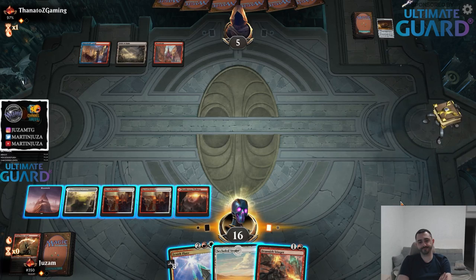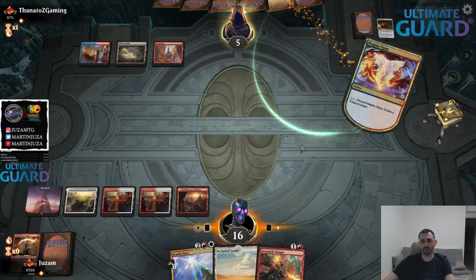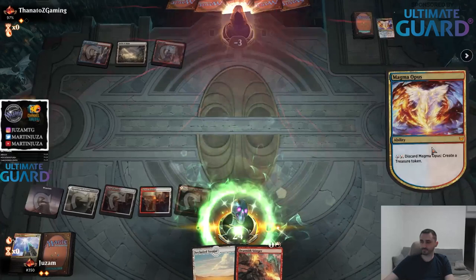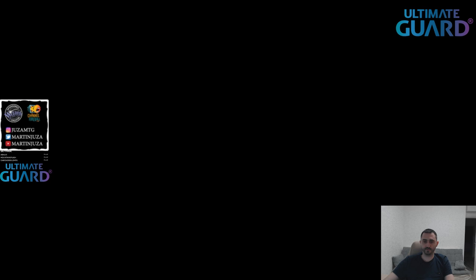Now I don't know if I should be playing the Stinger - maybe just cycling is better. I think right now I want to play the game where I never play anything, they never play anything, and I try to draw into another Zenith Flare, then at some point play one at end of turn and then another one. They're in a position where maybe they just can't afford to keep open mana, because then they will just never play anything. So maybe they just have to go for it and hope I don't have anything.